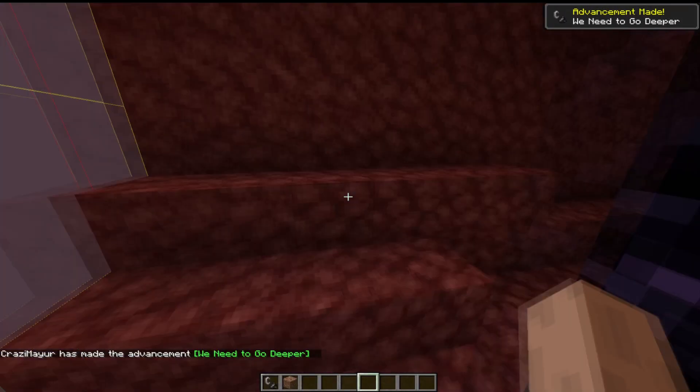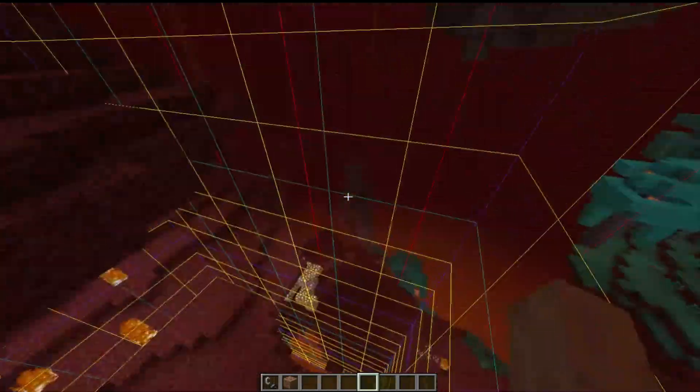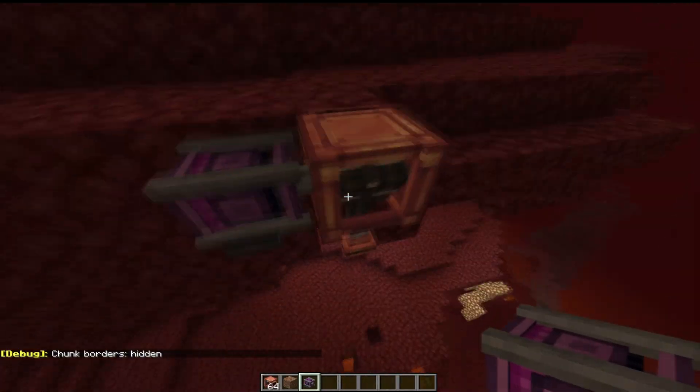Go through the portal and try to find a sea of lava. Once found, appreciate yourself first, then dig a straight tunnel to the lava. Come to the top and place a hose pulley and power it — it will eventually reach the bottom.